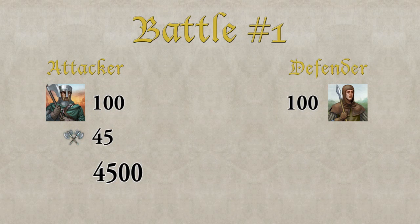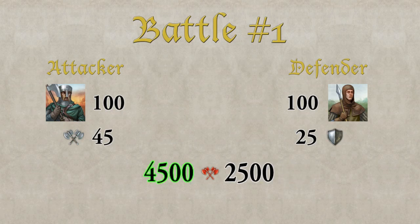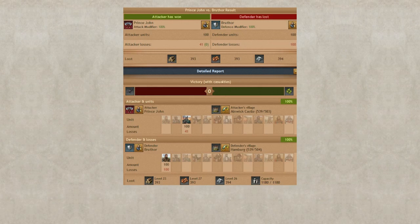For the defender we look at the defense value against infantry, because Axe Fighters are an infantry unit. Spearmen have a defensive value against infantry of 25. We also multiply this by 100 and get 2500. So we now have a total combat strength of 4500 fighting a defense value of 2500. We can clearly see that the attacker wins this battle. The more powerful the attacking units are compared to defending units, the fewer casualties are to be expected on the attacking side.